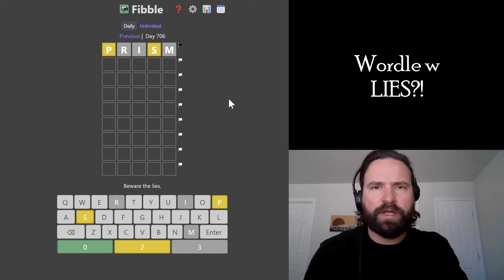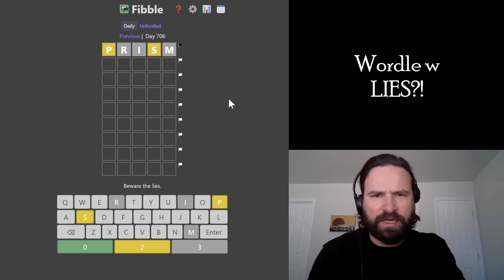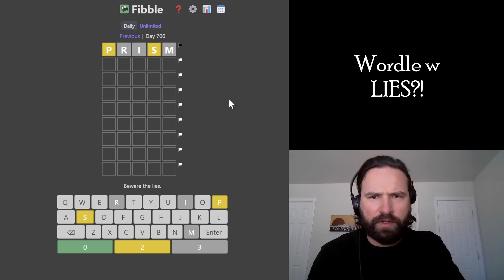Alright, let's smash a Fibble. Fibble's a Wordle game that lies to you once a line, so one of those tiles in the top guess is the wrong color. I like to get five unique characters in right off the bat, just to test a bunch of new stuff and try to see where the thing is lying.